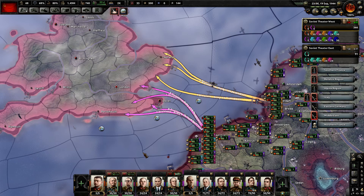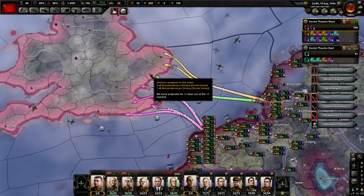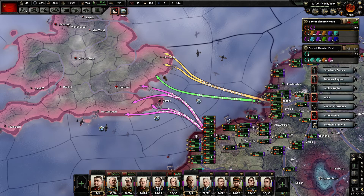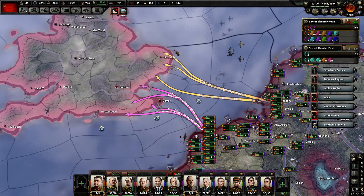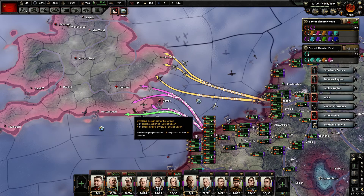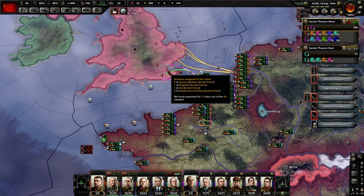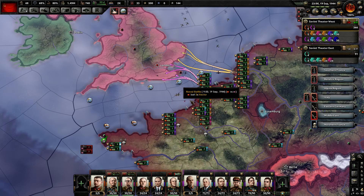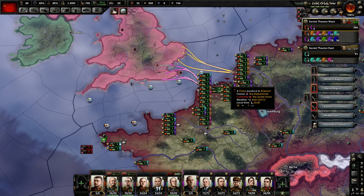I've deleted the paratroopers. I have put up naval invasions on either side of the ports. The plan is to take the beaches all along southern England. This is very risky because I almost guarantee I'm going to lose some of these beaches. I'm going to wait until the Allied forces attack me in Normandy before I launch this invasion.